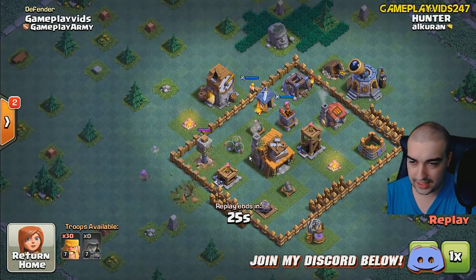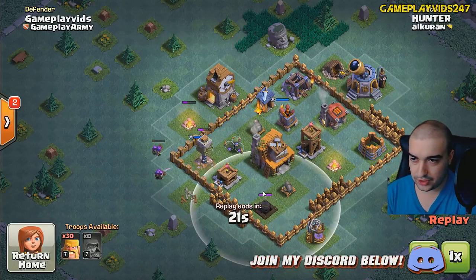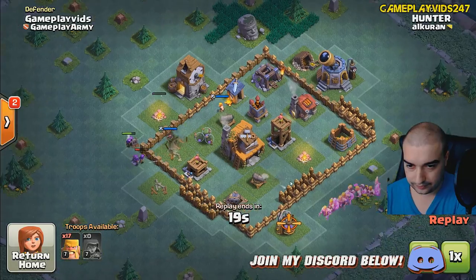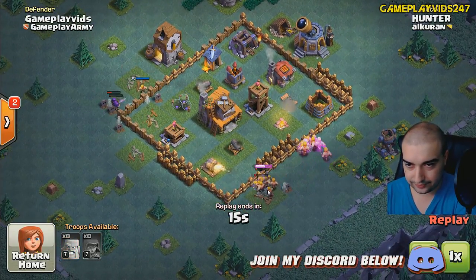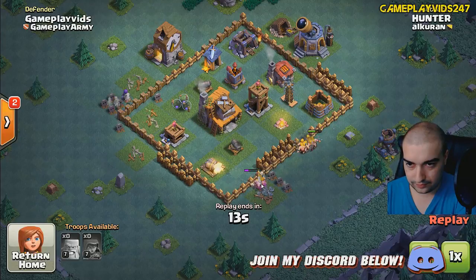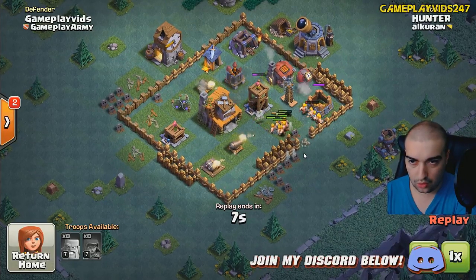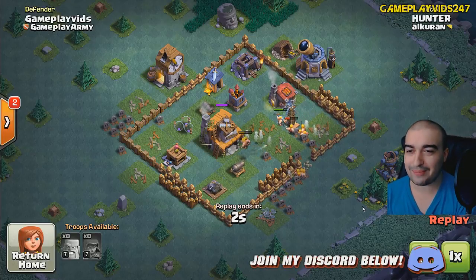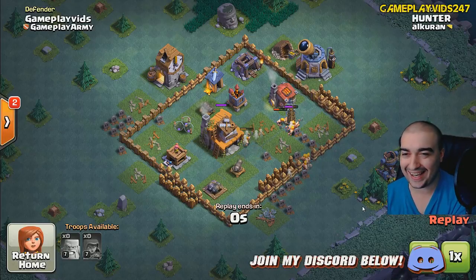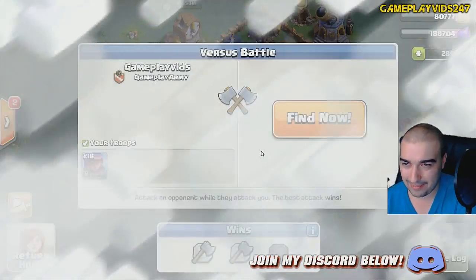He dropped all his units down at once. They're reaching my archers, which is good. He attacked from behind — that's where my traps are. Excellent. I've got a Megamind down here somewhere, by the way. There's the Megamind. My trap got him. And he resigned — he gave up. Yeah, you knew what was going to happen, bro.